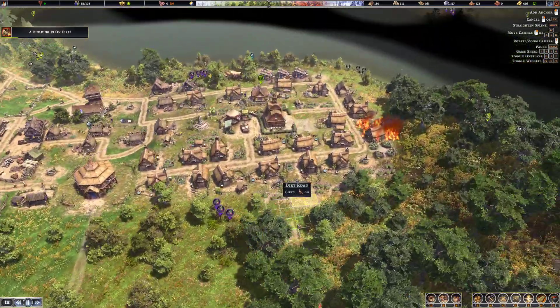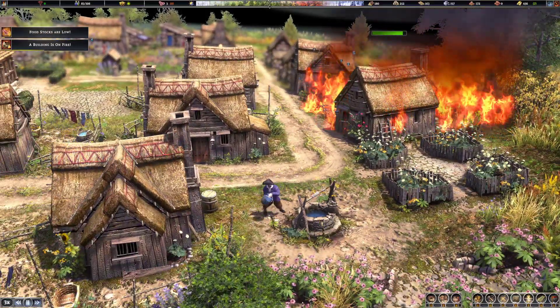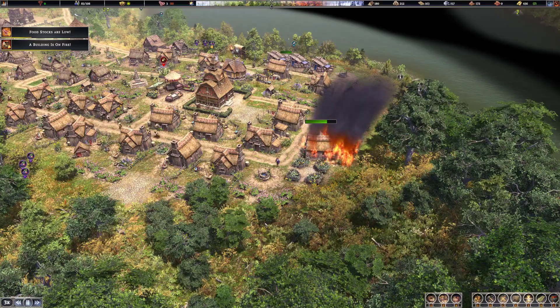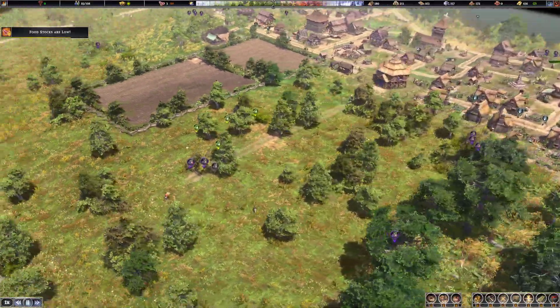Buildings on fire — no worries, that's why we put the water right here. Here comes everybody. Yeah, that was very quick. Okay, so we're going to build a road out here.